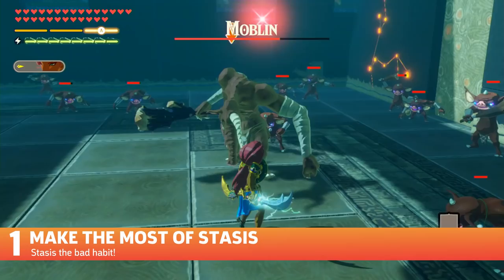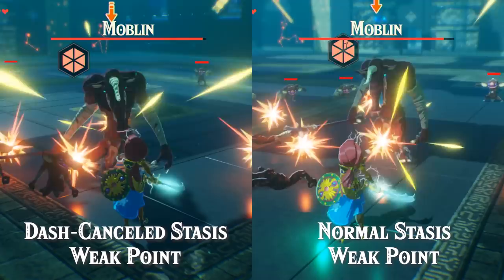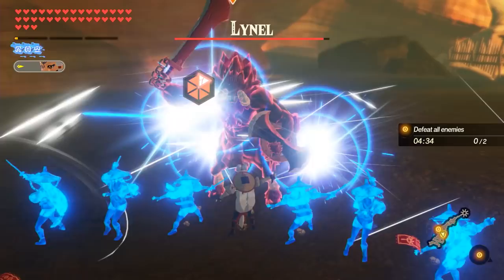If you're throwing out stasis willy nilly and using the stasis auto animation, you've got to change your ways. While using stasis to counter a stasis weak attack is a good natural application of the ability, the most powerful part of stasis is the potential to extend weak point time and create more stun. Some weak points just last a second or so, which isn't enough time to crack it, so use stasis to extend that time.